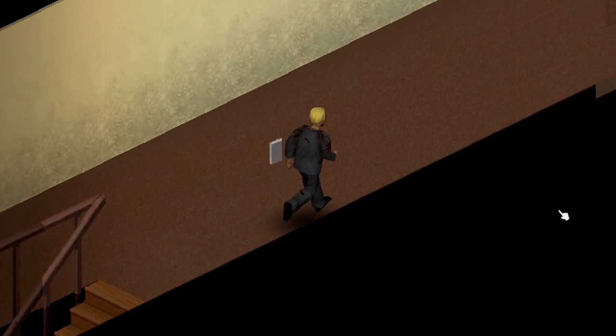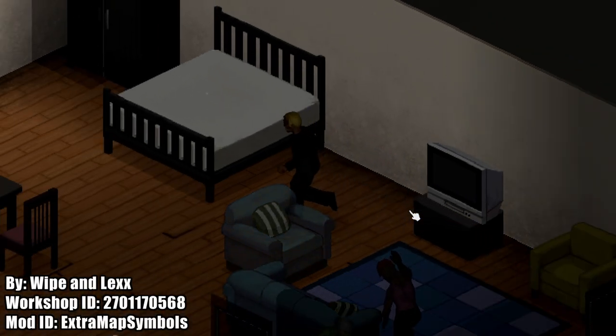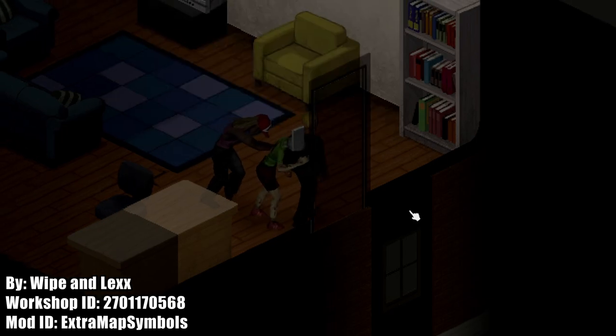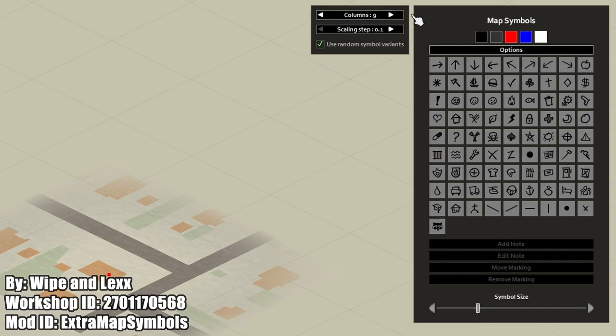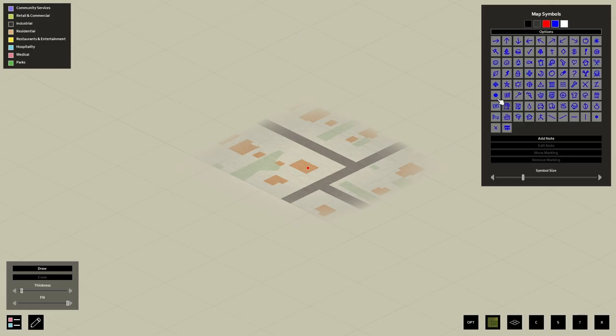Extra Map Symbols and Extra Map Symbols UI are technically two separate mods, but some features in each require the other to work, so make sure you pick up both. Extra Map Symbols adds additional map symbols in the base game's default styling and adds symbol variants so each placed symbol looks slightly different. The Extra Map Symbols UI changes the display area of the symbols, and you can use crayons as a map marker instead of just pens and pencils.